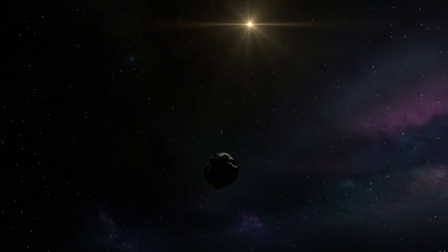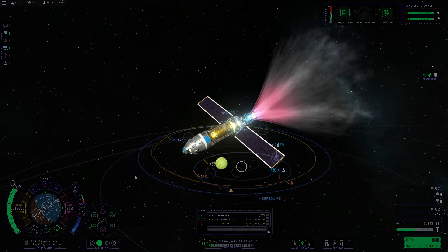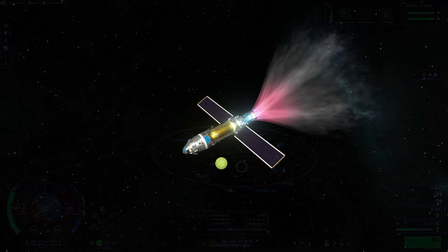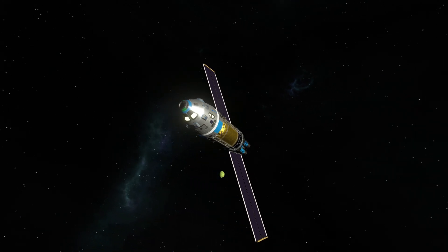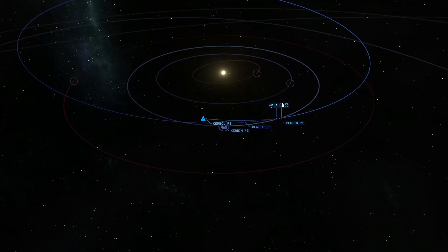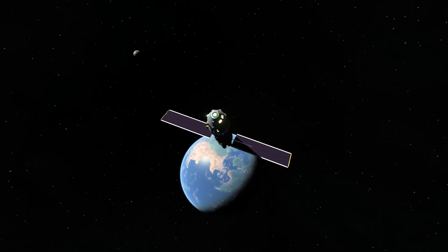Let's start getting ready to begin our burn to get back to Kerbin. Here we are just showing our orbital line over the top. Our burn is complete — now let's begin time warping for the years it takes to get home. Let's do a small mid-course correction burn, just to make sure we get all the orbits correct.